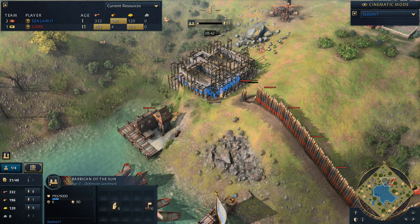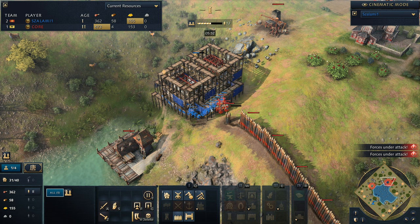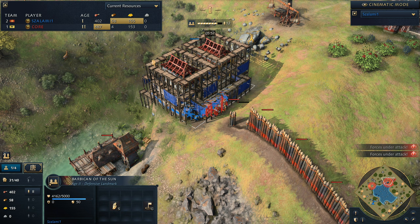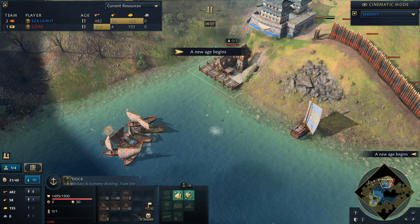This barbican was recently buffed - it's now got an improved sight radius, so it can see as far as an outpost. Now we see villagers getting pulled here. He's got 12 villagers, so only 10 can fit in the barbican. One of them is going to go down, but the rest will make it alive. And now the barbican is up, and immediately we see that the fishing boats have to move out a little bit further.